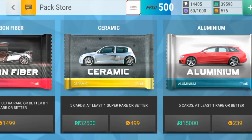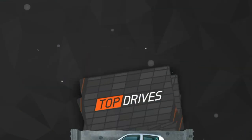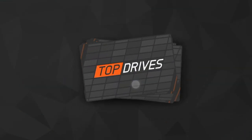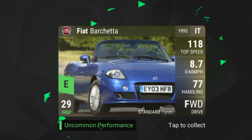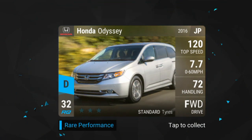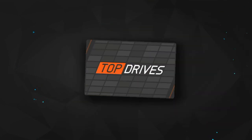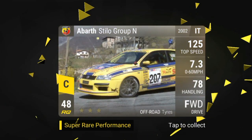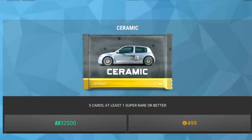I'm going to open a Serenade pack — let's see what we can get. Start off with a 2008, a Fiat Barchetta, Honda Odyssey, Mazda MX-5, and an Abarth Stilo Group N. I already have one of those but I'll take that — nice!